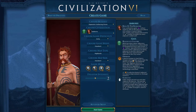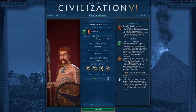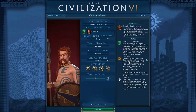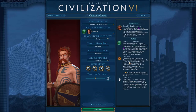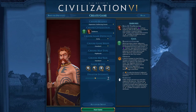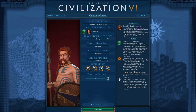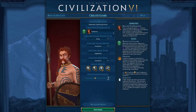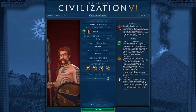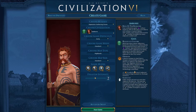The Opidum is a unique district for Gaul that is cheaper and available earlier than the Industrial Zone it replaces. You get this with Iron Working — I was able to build one in the ancient era, which got me the era points I needed for a Golden Age, though it wasn't that beneficial since I didn't have faith going into the classical era. The cool thing is, if you get this really early, you unlock Apprenticeship. The Opidum district is defensible, and when the first one is constructed, the Apprenticeship technology is unlocked. I think getting one early could be worth it, though building them in most cities early on slowed down my campuses a lot.